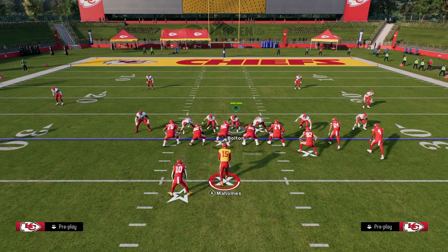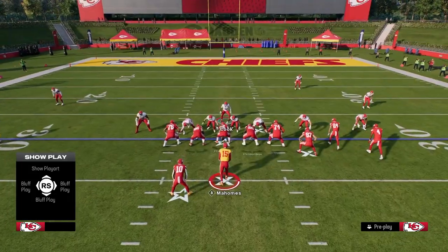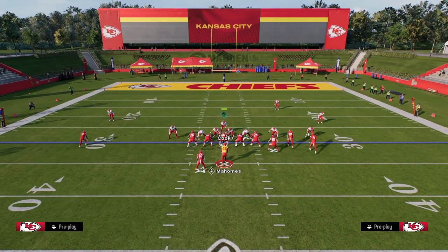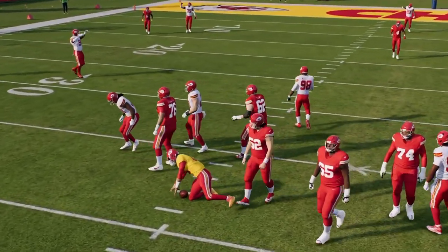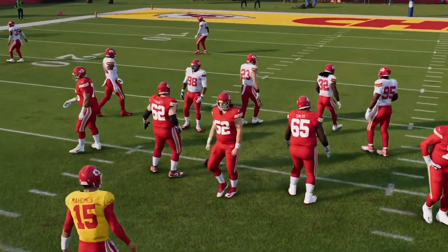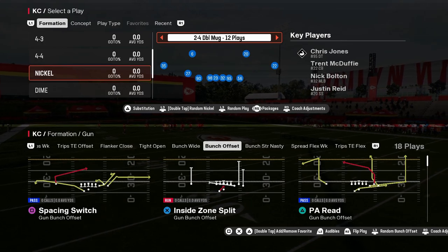We got this A-gap blitz here — all you got to do is slant your line inside, zone out your D-ends, zone out your slot corner. A lot of times you're going to get disengages and get basically pressure right up the A-gap. So you have the 3-3-5 penny as a super balanced defense, and the 2-4-5 double A-gap as a really good blitz-heavy defense.